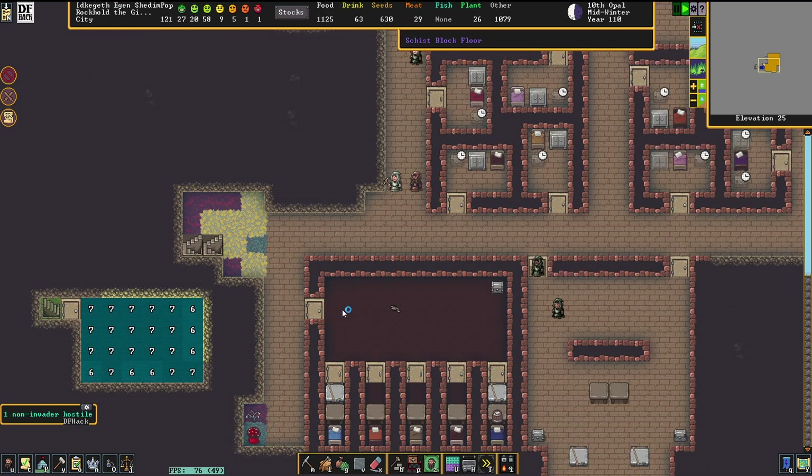An elf bard is visiting us — she'll certainly like the view when she comes in here. Here's the problem: there's now open space, and people are falling downstairs because entire parts of the floor collapsed.